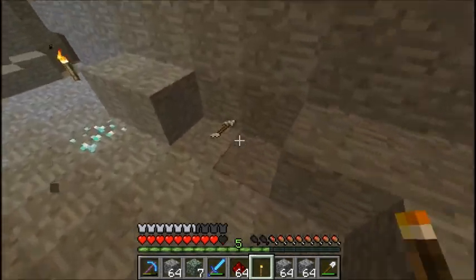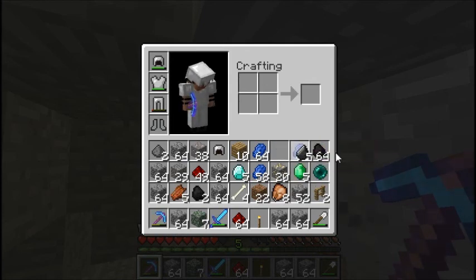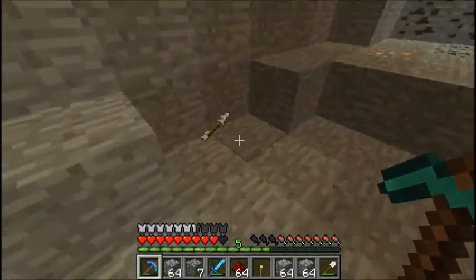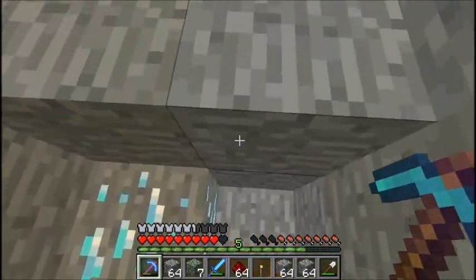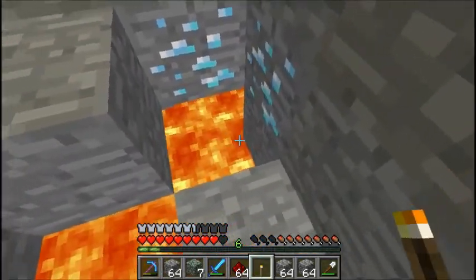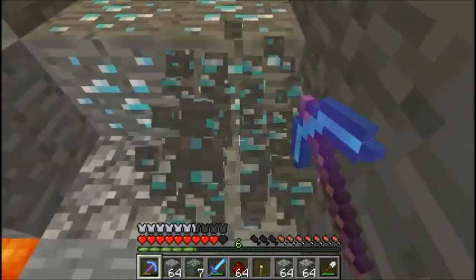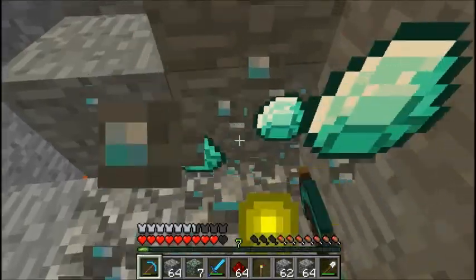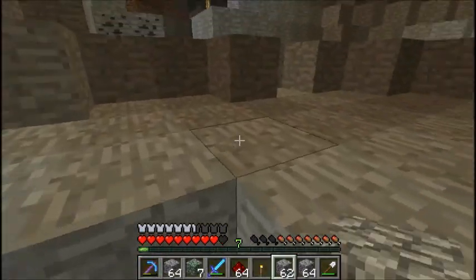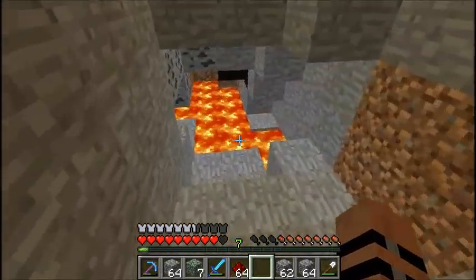What isn't valuable at all — throw it down that cave. Flint, bye. Rotten flesh, bye. Two pieces of coal, I'll keep it, why not. Come on, please give me more than just one. That was close. It's quite a few diamonds we got there — it would be a shame if something were to happen to them. 12 — okay, good haul.